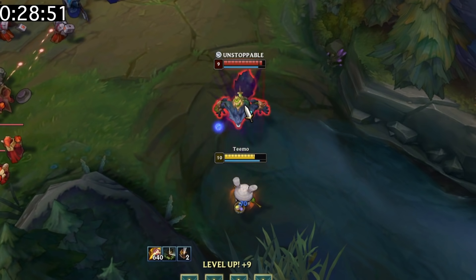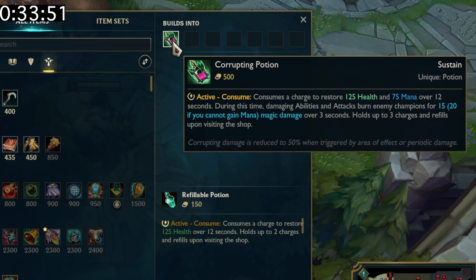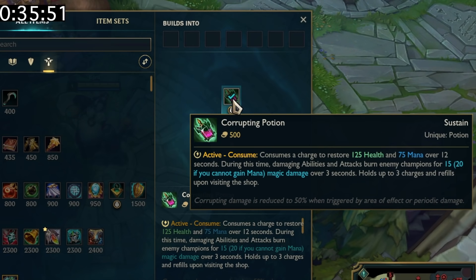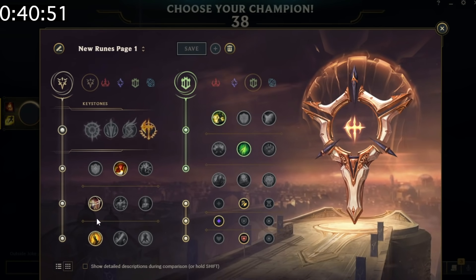Contrary to popular belief, Warwick's ultimate will still do damage even if he's blinded. For those who didn't know, refillable potions build into corrupting potions. You can also change the way rune pages are displayed to help make picking keystones easier in champ select.